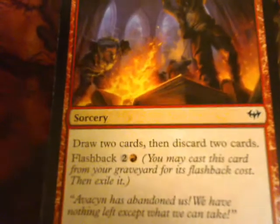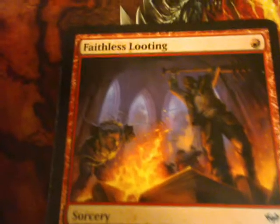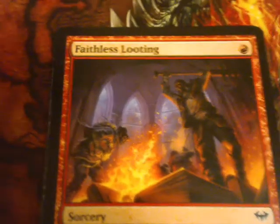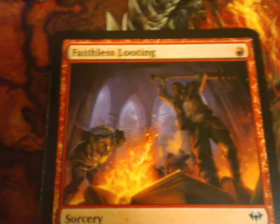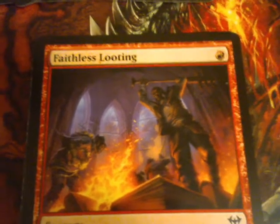Faithless Looting. Draw two cards and discard two cards. Flashback two and a red. This card is actually the card — or a preview card — from the Magic comic book. I don't think it's the same artwork, though.